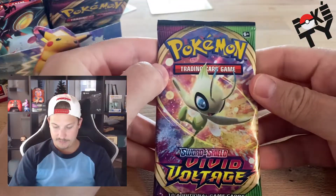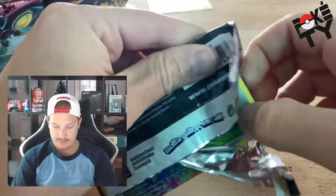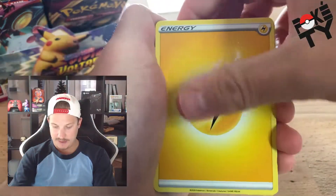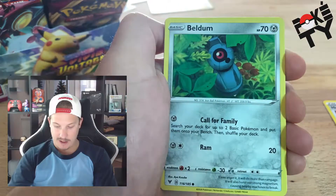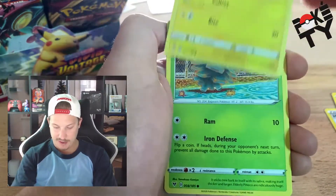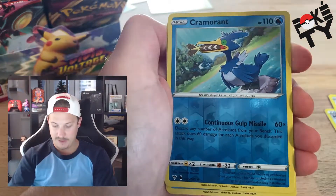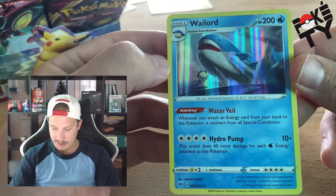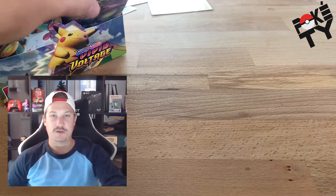I was mistaken — this is actually pack number ten. Electric energy. Heroes Medal, Galarian Stunfisk, Sableye, Duskull, Electric, Pineco — reverse holo Cramorant — I think I'm actually going to do a Cramorant TCG Online video. And the final card is a holographic Wailord — him coming out of the ocean making a big splash. It's a nice holographic. Two more packs to go, let's get it!